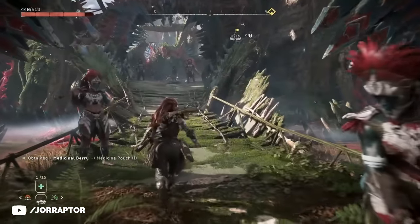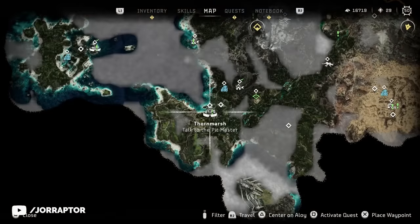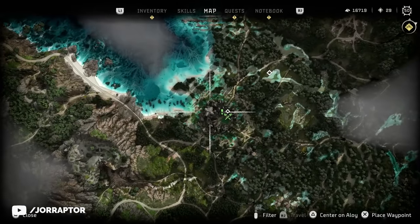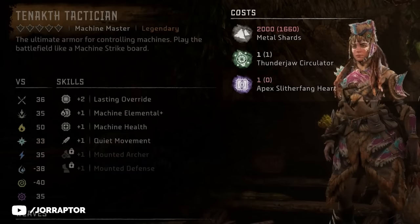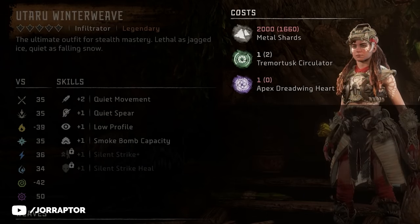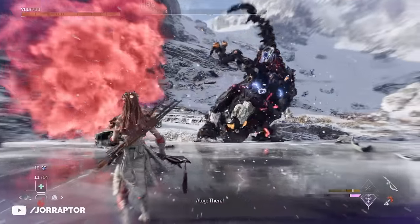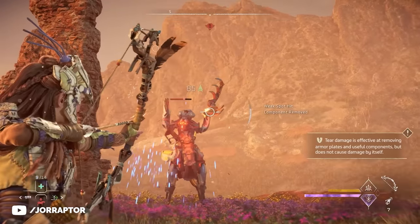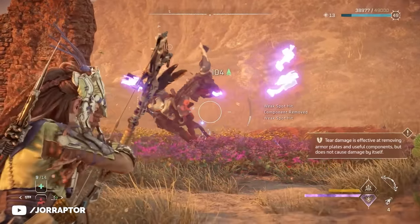There is a higher rarity than purple this time — Legendary — and if you take a trip to Thornmarsh you'll already see two legendary armor sets for sale for the very first time. However, the idea is that you get these amazing items during the endgame, as for these armor sets you'll need parts from some big high-level machines. So it's not easily done when you first encounter the shop at a low level. Luckily, there are already some legendary items you can get relatively early on if you know where to look.